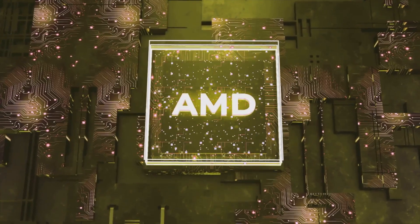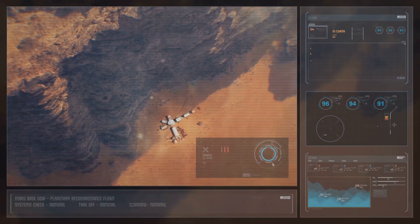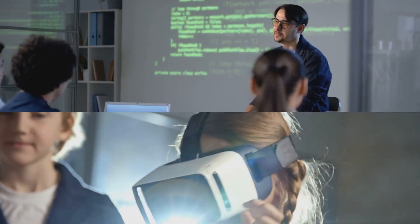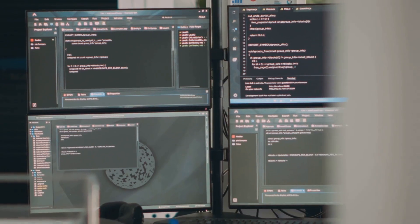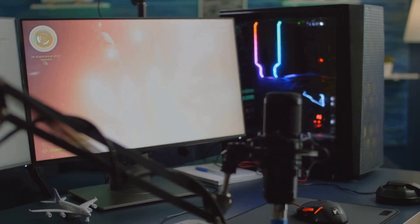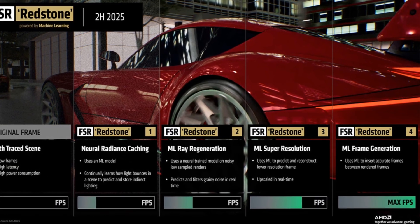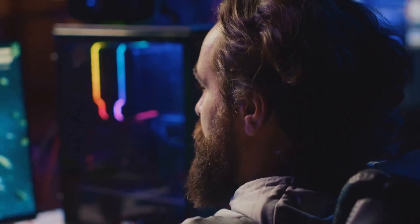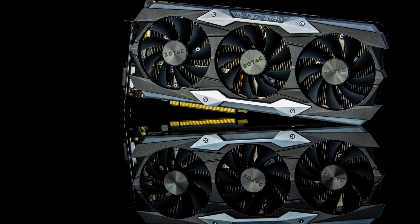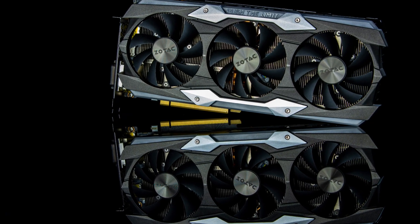Let's talk about AMD's FidelityFX Super Resolution, or just FSR for short. If you're into gaming, you've probably heard whispers about it. FSR is an open-source upscaling tech that lets you run games at lower resolutions, then magically boosts the visuals up to your screen's native resolution. You get smoother frame rates and sharper images, no matter if you're rocking an older GPU or something brand new.